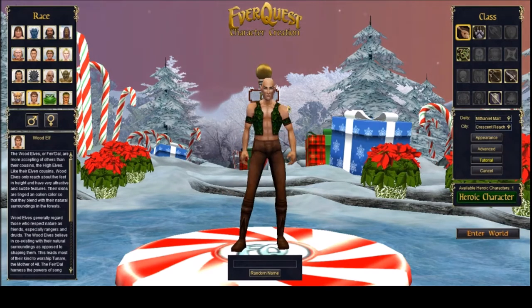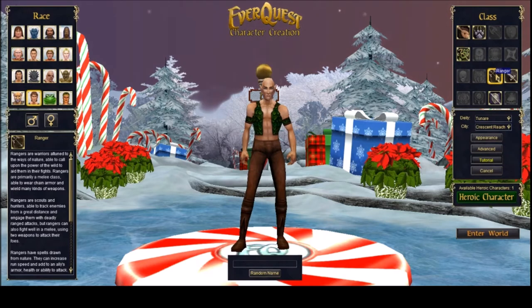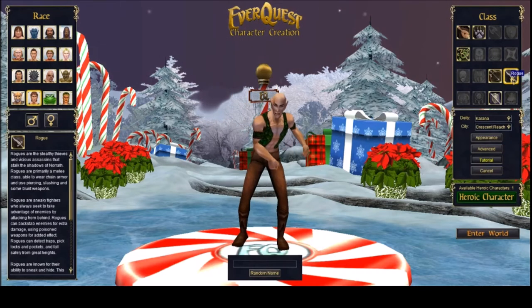My go-to, my favorite, has always been the wood elves — they have a special place in my heart. I've already got a bunch of casters so I want to play a melee class. Wood elves can be bards, beastlords, druids, warriors, rogues, and rangers. I don't like being slow when running and rangers eventually get Spirit of the Wolf — so I'm going ranger instead of rogue.